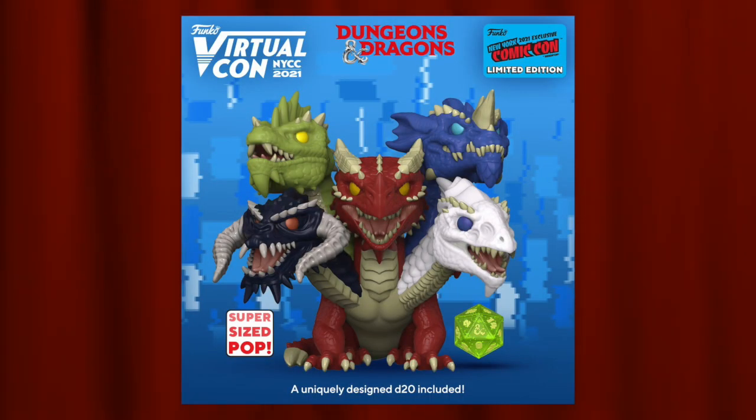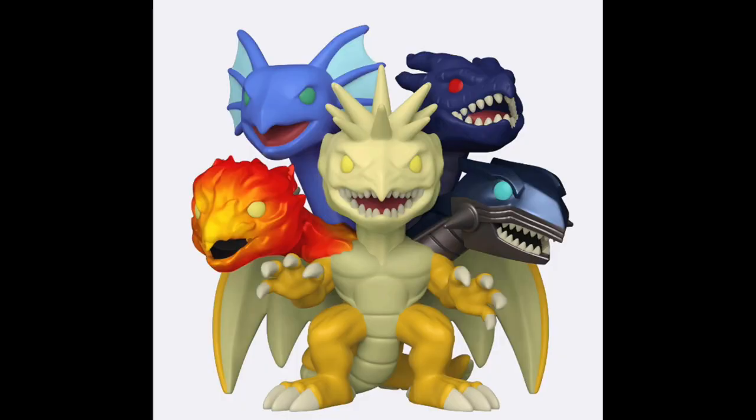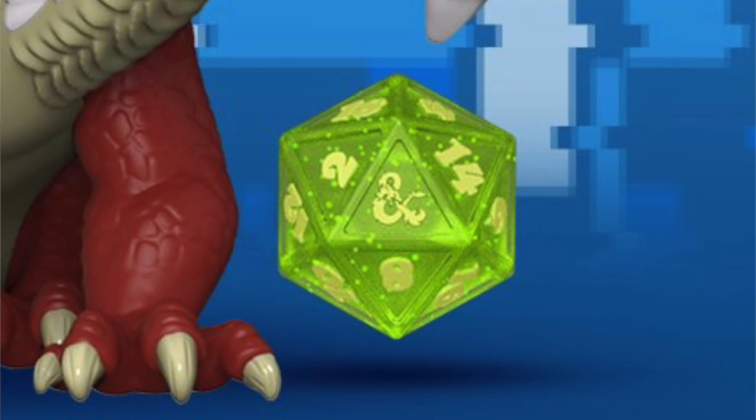Coming in at number 2 is the 6-inch Tiamat, exclusive to New York Comic-Con in 2021. I really enjoy the whole design — you have basically five different heads on this dragon with different colors like green, blue, red, black, and white, while the main body color is still red. I don't own this pop, but I have a similar one which is the five-headed dragon from the Yu-Gi-Oh lineup, since that duel monster is actually based off this Dungeons and Dragons monster. The detail on the scales and the different heads is really awesome. I love that many Dungeons and Dragons pops come with a D20 dice — this one comes with a really nice green die.